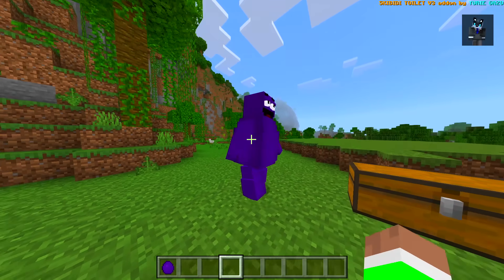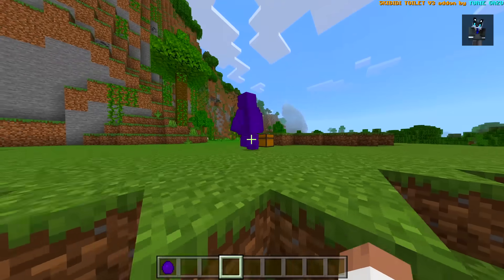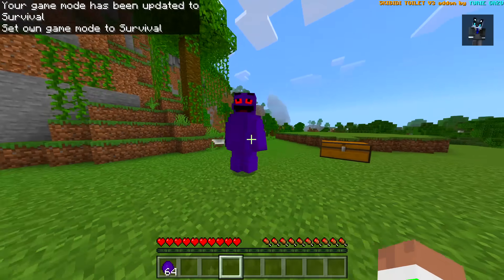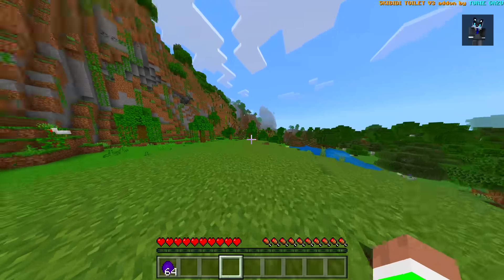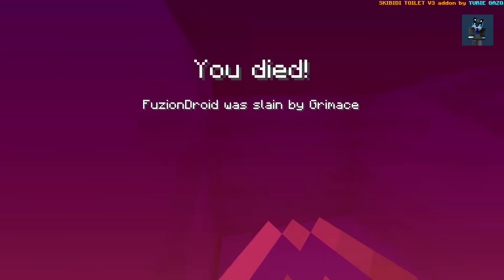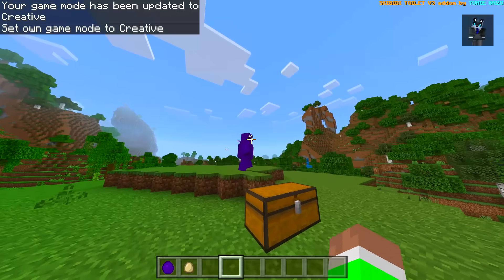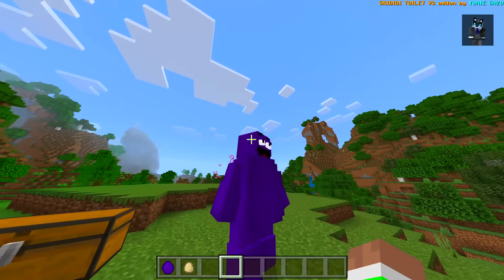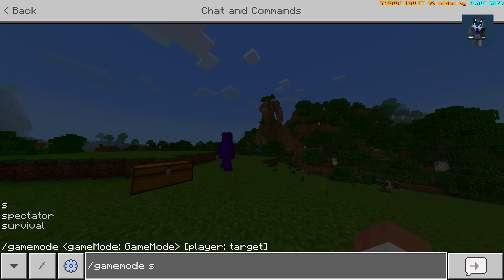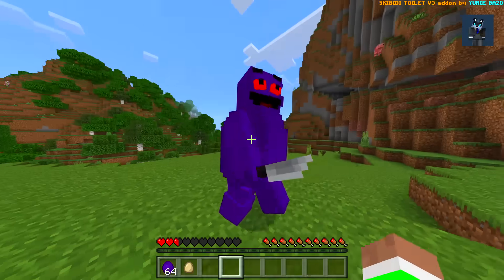Go ahead and spawn it in — as you can see, here is Grimace right here, and he has some awesome movements. I don't know if he kills us instantly but let's find out. Oh, his eyes turn red and he holds a knife! If I jump into creative, he goes normal — his eyes go back to white and there's no longer a knife in his hand. But as soon as I go into survival, he turns evil. That's actually very very cool, I didn't even know it did that.